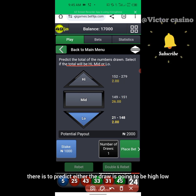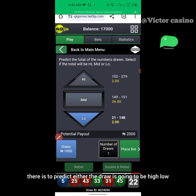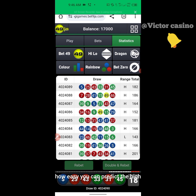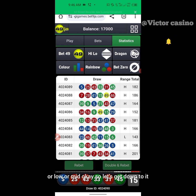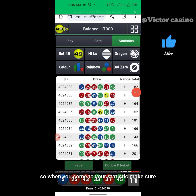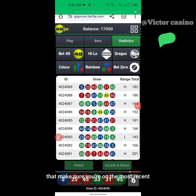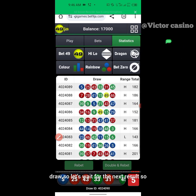So the idea is to predict whether the draw is going to be high, low, or mid. I'll be teaching you how you can easily predict that. When you come to your statistics, make sure you're on the most recent draw — I always say that. Let's wait for the next result so we do the calculation properly.